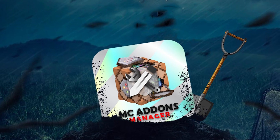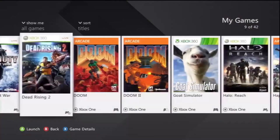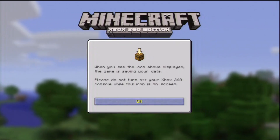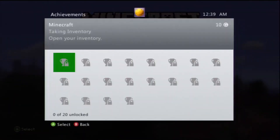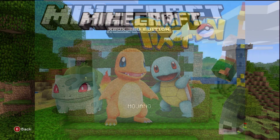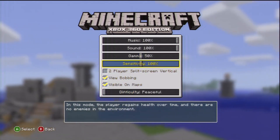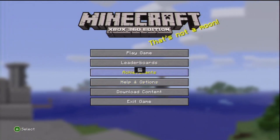To understand why MC Addon Manager is so important, we need to go all the way back to when Minecraft originally got ported over to consoles. This was back on May 9th, 2012. Xbox 360 finally got Minecraft for the first time. People got a chance to start experimenting with the files and were able to add in custom mods — not mods like Pixelmon or custom skins. The only types of mods we had were custom villager trades and things like custom enchants such as Knockback 256.